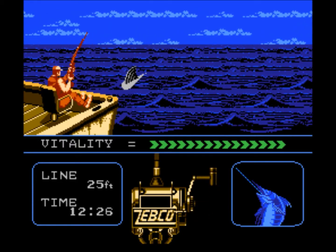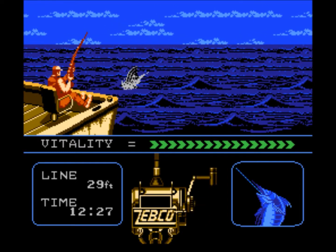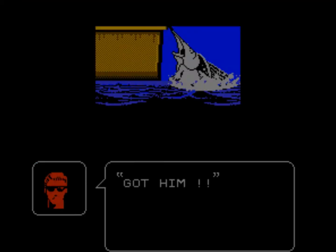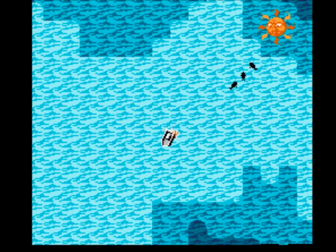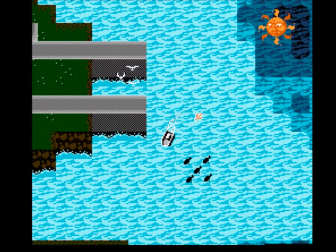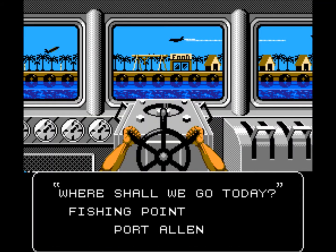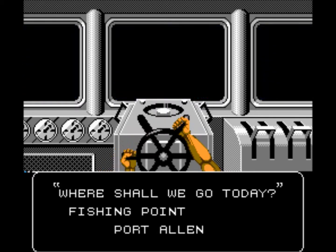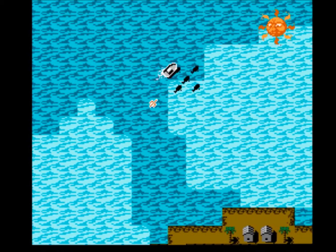Sometimes billfish will just randomly pop up, but generally you have to get your lure behind a school. In the manual — and this was endlessly frustrating when I was a kid — it didn't explain that you have to put your lure behind a school to pull them up. It says 'Watch for Marlin behind schools of fish,' and I believe that was because of a poor translation from Japanese to English. I don't think they meant to hide that from players.